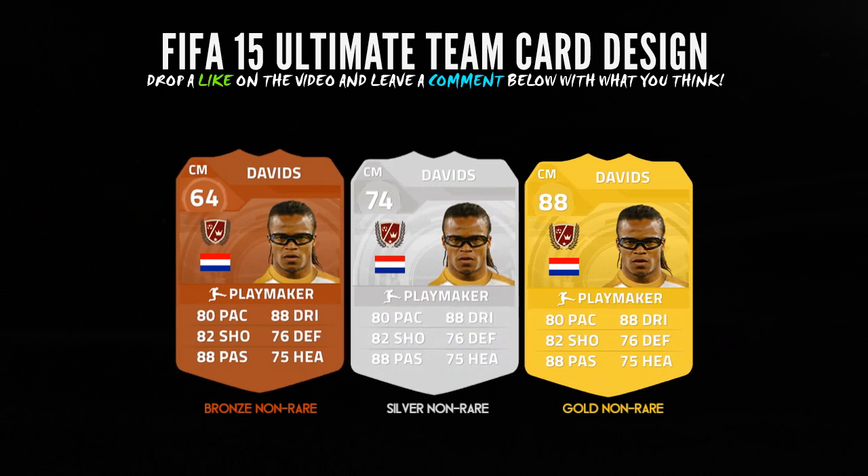As you can tell from the non-rare cards, we've gone through a different design and this idea was actually taken from a YouTube video that EA released. I'm not sure they were supposed to leak these images, but it actually shows that the new FIFA 15 card will have sort of two points at the top — a crown shape. I think it actually looks quite nice. Hopefully I've done the best I can to show you what the actual FIFA 15 cards are going to look like, and I've also put in a few ideas myself.